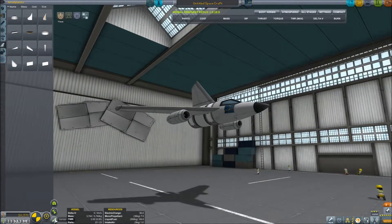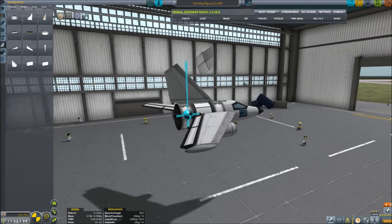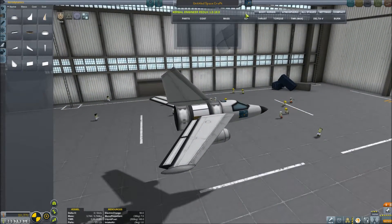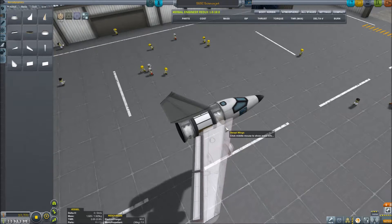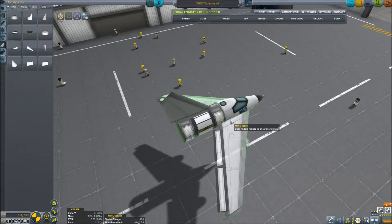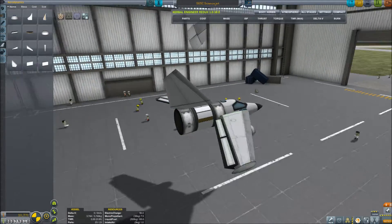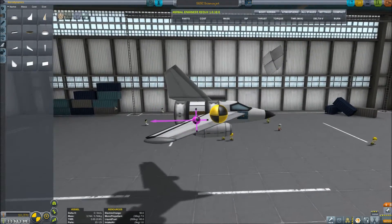The center of lift is also back here. I think we want to have it a little bit further forward — we want it to push the nose down, but not too much. We'll call this the SGSC Science Jet. We'll try to move the wings forward just a bit — not that much, just nudging them up and back.